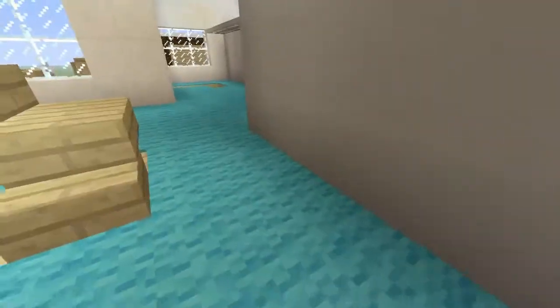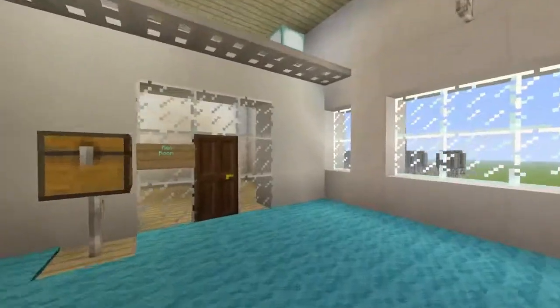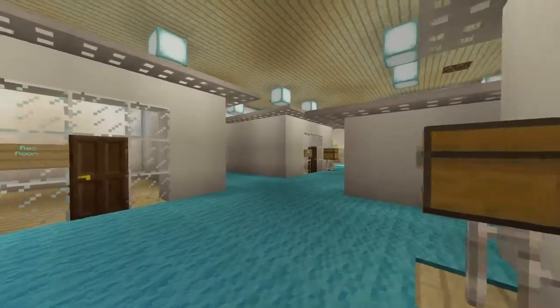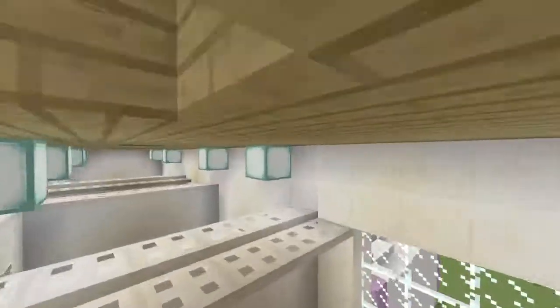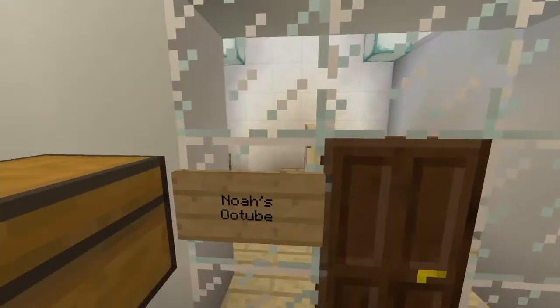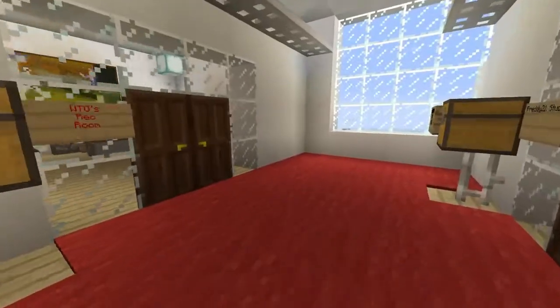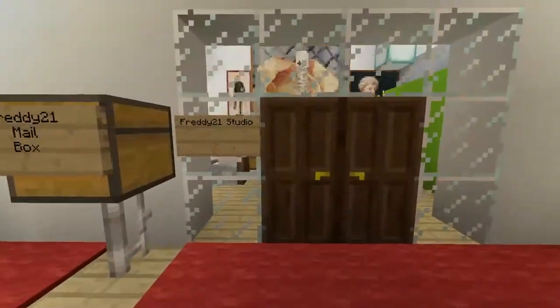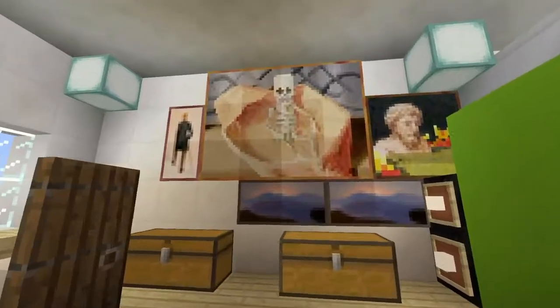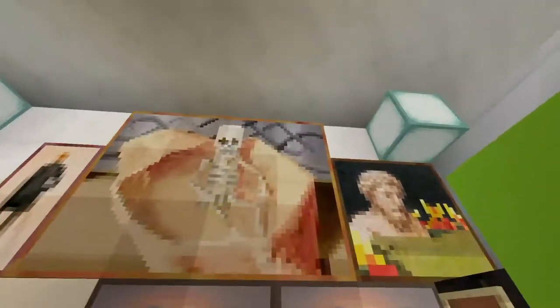Sorry, I skipped that. These are the recording rooms — no one's using these right now. Upstairs are rooms where people like to use them. I can't go into people's rooms without permission. This is my room. I've got a green screen, speakers, and paintings.